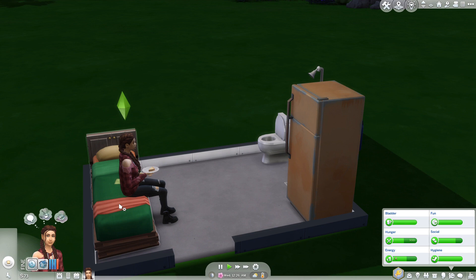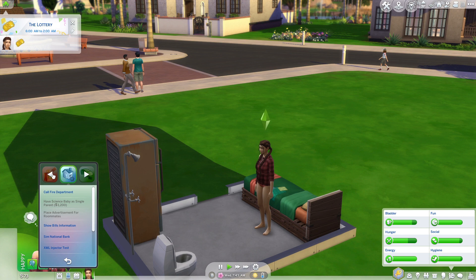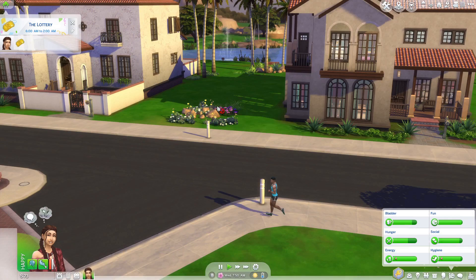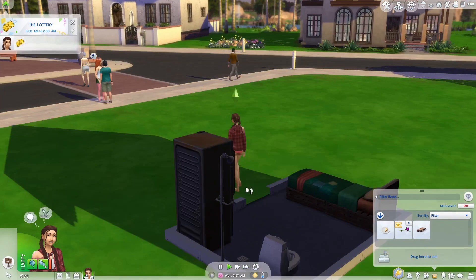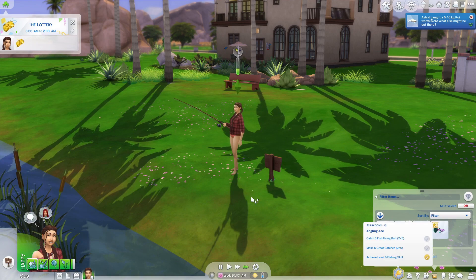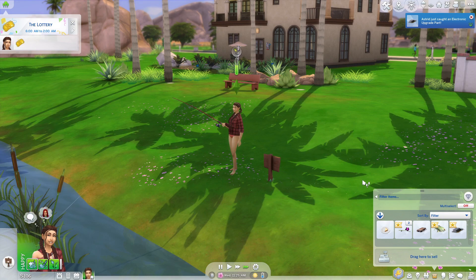I can't even afford a lottery ticket, I don't think. Where is it? I'm so confused by the new phone UI — I never know where anything is. Let us try and get some more fish so we can make a little bit more money. I love that she just doesn't get dressed — nobody's forcing you. Hopefully because we're using bait we might get slightly nicer types of fish, or not. Another electronic part, that's good.